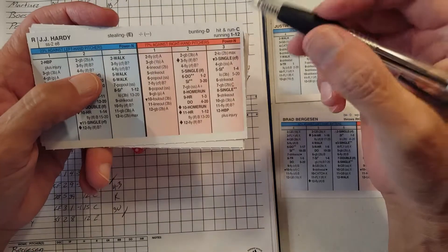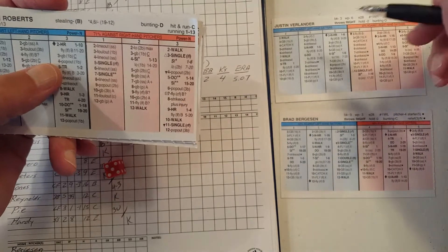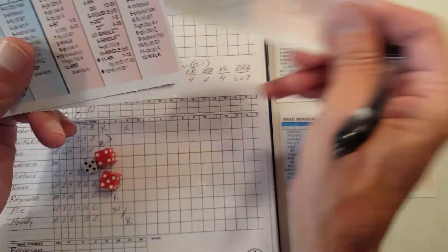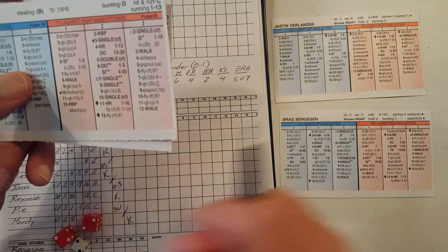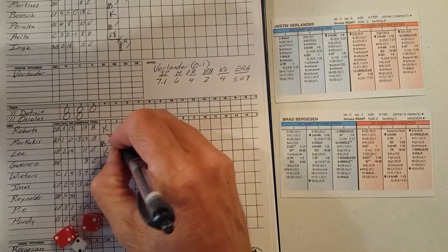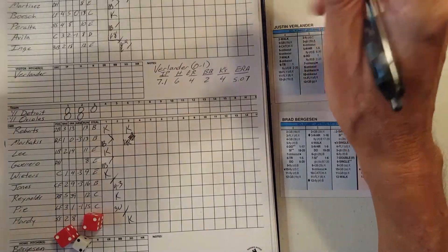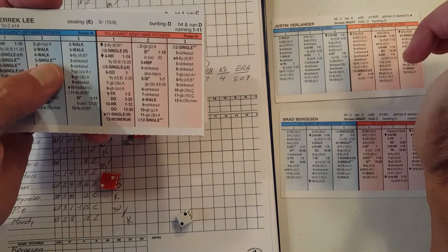Bottom of three, 0-0. JJ Hardy, 3-9 — strikeout. Brian Roberts, 5-9 versus a lefty — strikeout. Nick Markakis, 2-4 versus a right-hander — 1-12 is a home run, 13-20 is a double. It is a home run — solo shot for Markakis, 1 RBI. He is 2-2 with a single and a home run. Derek Lee, 2-6 — strikeout. The Orioles get on the board against Verlander. It is 1-0 Baltimore.